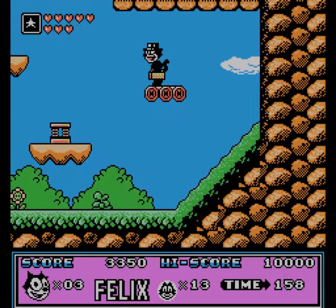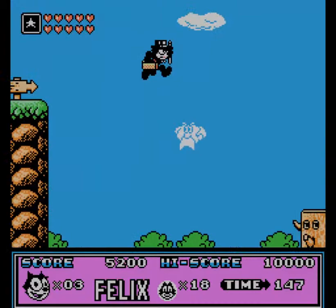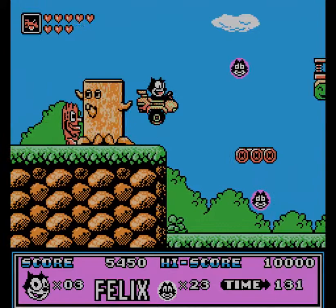Now, this is our first magic attack, which we got by picking up a heart. Every five to ten Felix heads that we pick up, we can get milk bottles to replenish your magic, as well as hearts to basically power ourselves up. The first attack is the punch glove; the second one was a magic attack that attacked everything immediately around Felix.